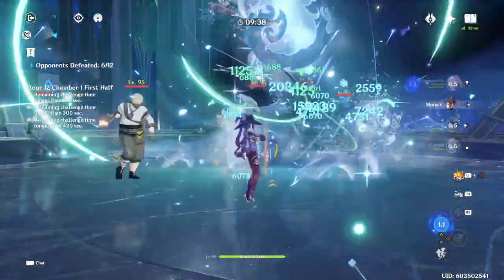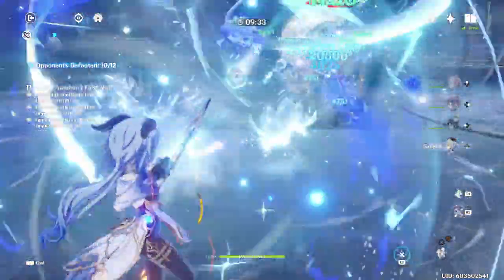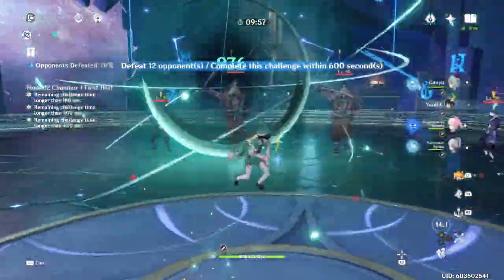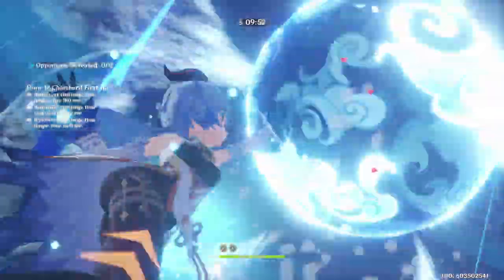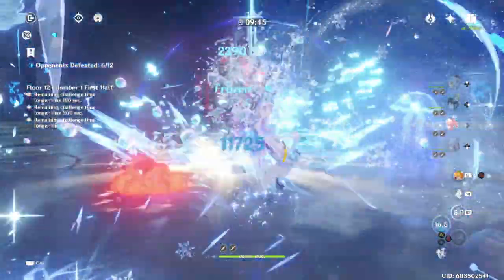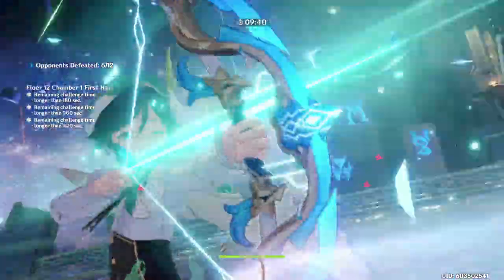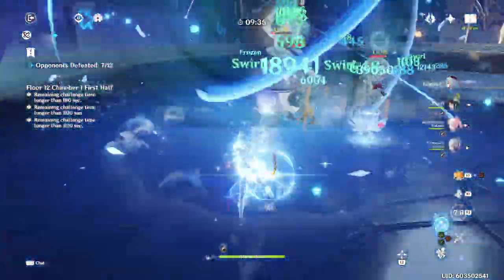You'll notice that I am using Mona here — you do not need to use her, because Kokomi does consolidate her role as a Hydro Applier and Healer. However, the extra damage you get from Mona is very nice and as you can see, we cleared this very quickly. One of the best things about having Kokomi on a Freeze Team is that she can consolidate so many roles — you won't need a character like Diona as a healer, and you don't need Mona either, meaning you can substitute support characters for an extra damage dealer like Ayaka to increase your overall DPS.